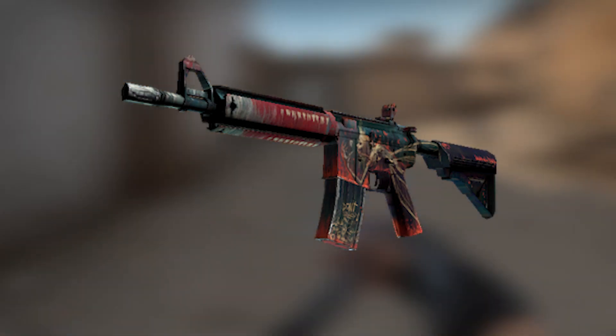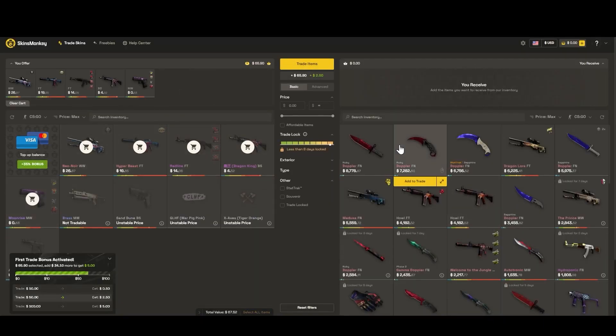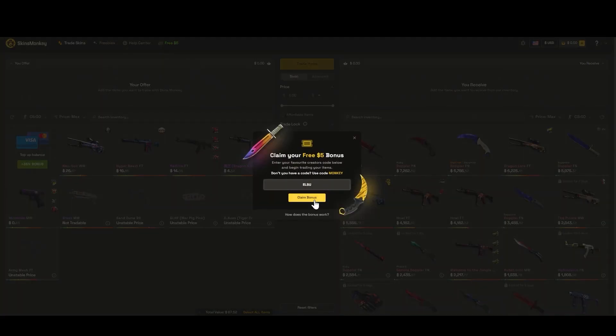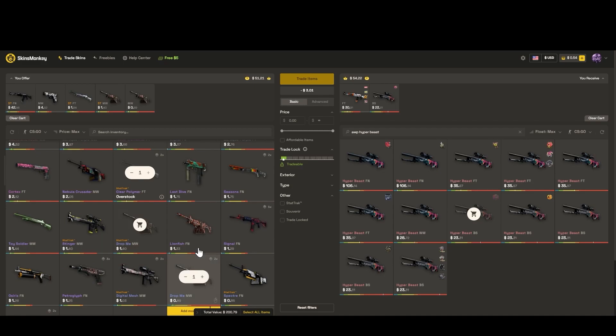Now let's go to the sponsor for this video, Skins Monkey. Skins Monkey is the trading site where you can trade your skins instantly. The site is currently giving away free money of up to $5 if you press 'Free $5' and put in my code ELSU. All you have to do to trade your skins is search for the skins that you want, then put in the skins that you don't want, and then press 'Trade Your Skins.'